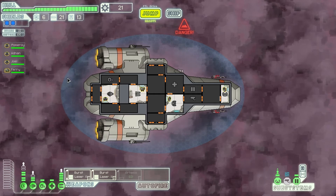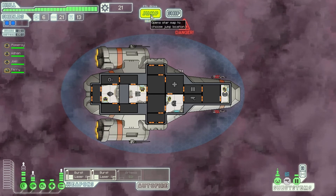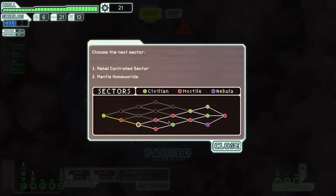Sorted — if anything I want to upgrade my shields, max them out. I need some more crew as well just so I don't get any boarders. So where are we now? Let's go down there to the Mantis homeworlds.